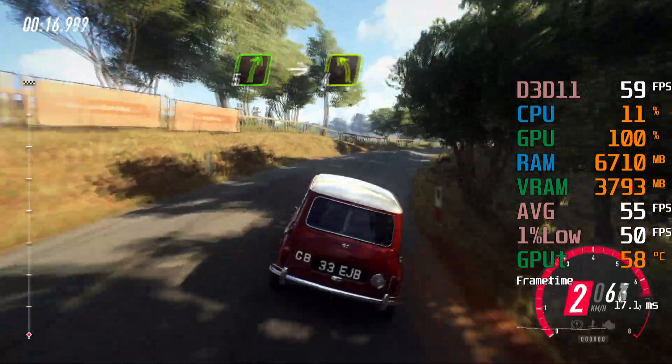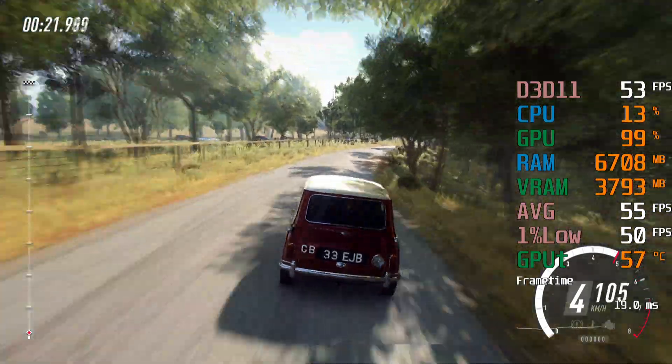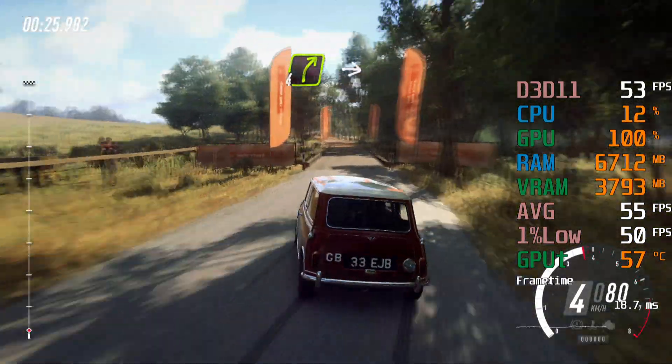5 right, into 4 left long, caution, tightens over bridge. To gravel, 30. 4 right to the crest, into 6 left, 80.